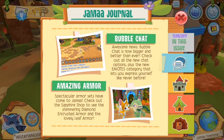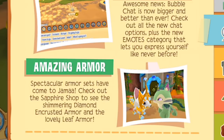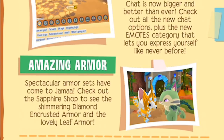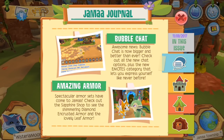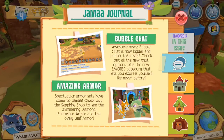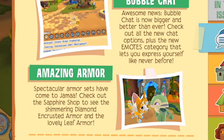On the next page, we have amazing armor. Spectacular armor sets have come to Jamaa. Check out the Sapphire Shop to see shimmering diamond-encrusted armor and the lovely leaf armor. If you play the browser version of Animal Jam, you'll have already seen what the diamond-encrusted armor looks like. But the leaf armor is what I'm really looking forward to, because that seems pretty divine to me.